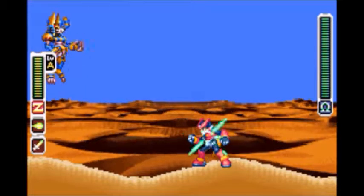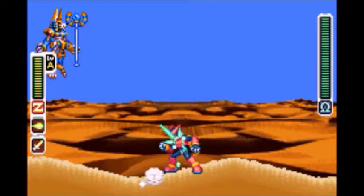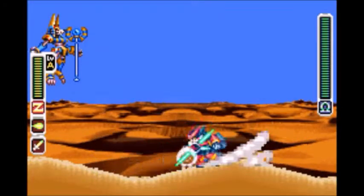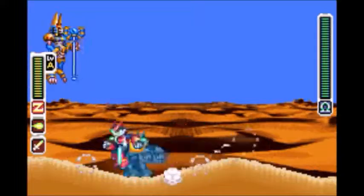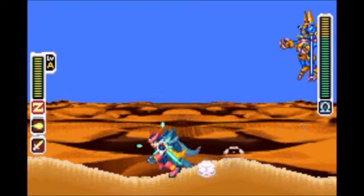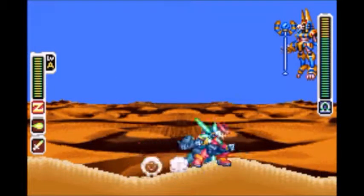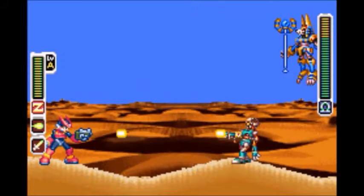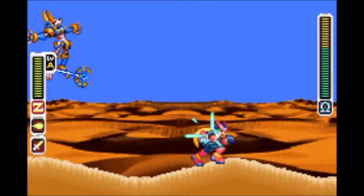On Anubis, he does have quite a few attacks. This is his resurrection attack — he'll do that whenever his little staff thing is floating around him like that. And then when he throws it, he's going to appear on the other end of the screen when he goes off screen. Pretty basic, but it's an easy strategy that's just hard to get down.